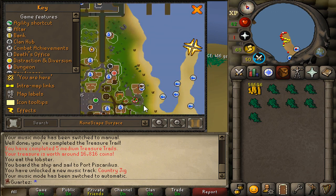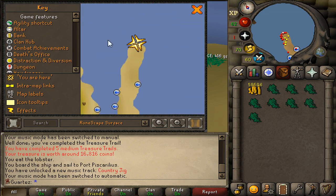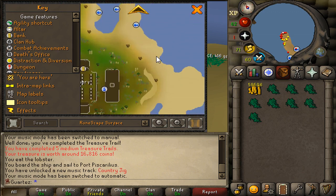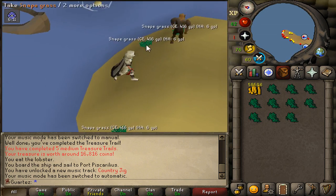Just run to the south, then east and north, and right here is the place — 10 Snape grass, it's awesome! When you have a full inventory, run to the south and there's a bank right here which is free to use. I hope you guys enjoy this advice and have fun!